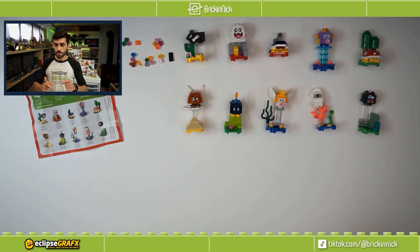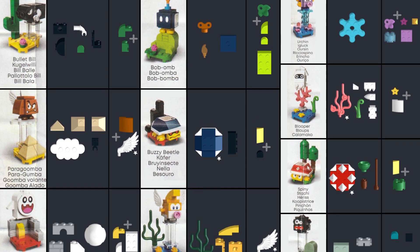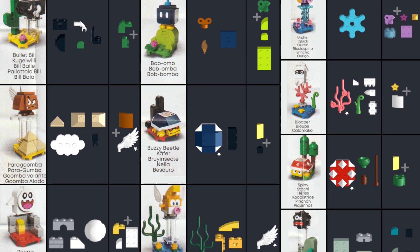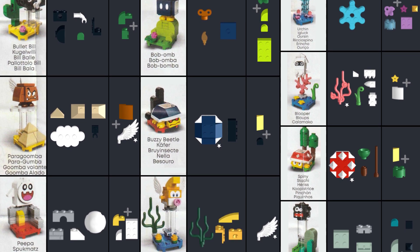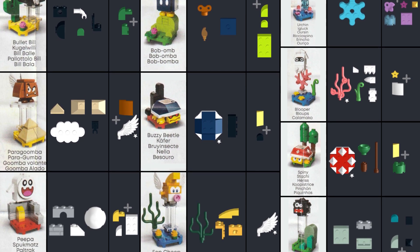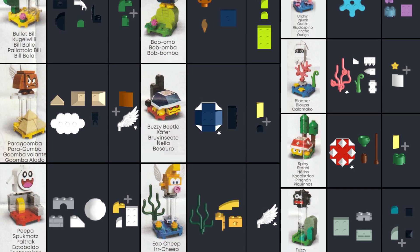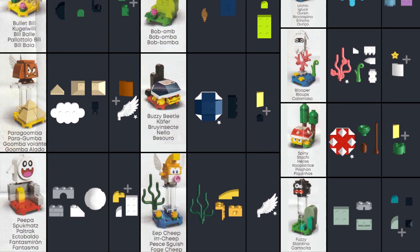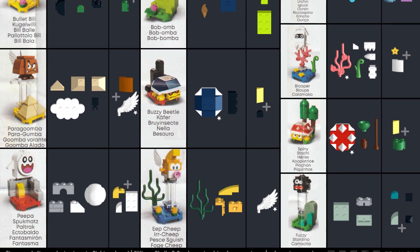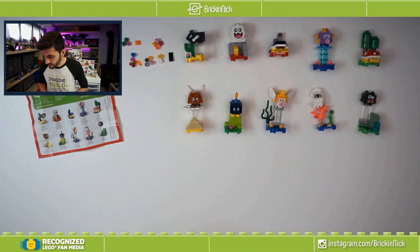Now let's get to the good part — the part that shows you guys all of the pieces that you want to look out for for each of these characters. We have it up on the screen here, and we're going to have a link in the description to a tweet with the picture that you can just save right onto your phone, so when you're going out to look for these characters you can just pull that picture up real quick. Sometimes you've got to look for a combination — that's what the pluses are for. A combination of two or three different pieces will help indicate that it is the correct set you've got in front of you.